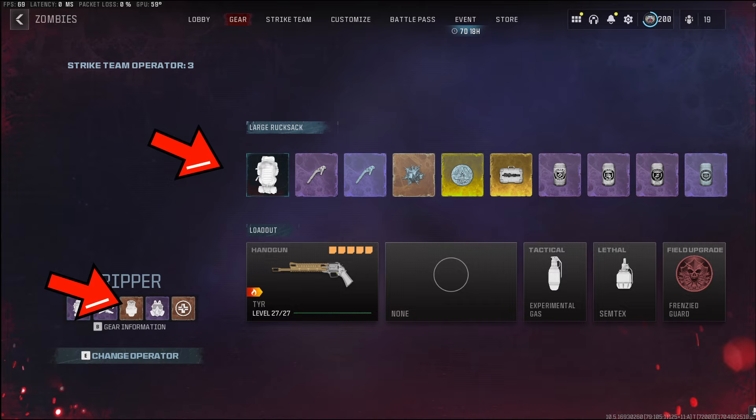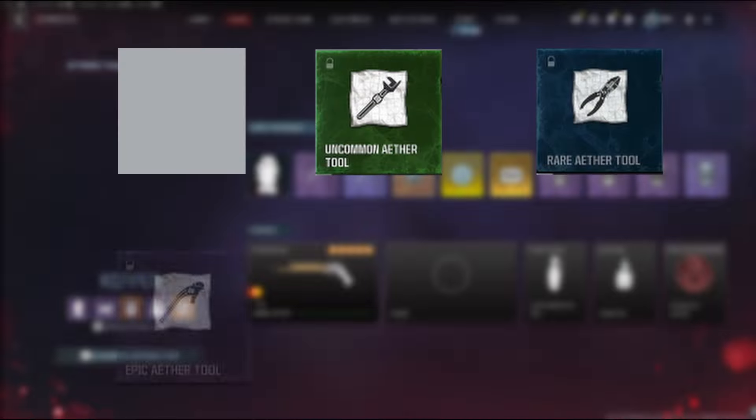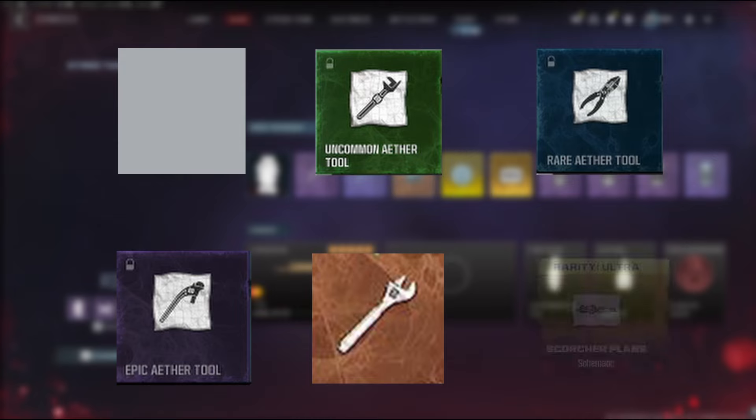Make sure to get yourself those two items. In my rucksack I have two purple ether upgrade tools, a refined ethereum crystal, an elder sigil, a scorcher weapon case, and four perks — those being juggernaut, speed cola, stamina up, and death perception. Purple ether tools are used to upgrade the tier of a weapon when you first enter the game. Weapons have six tiers: common, uncommon, rare, epic, legendary, and mythical.